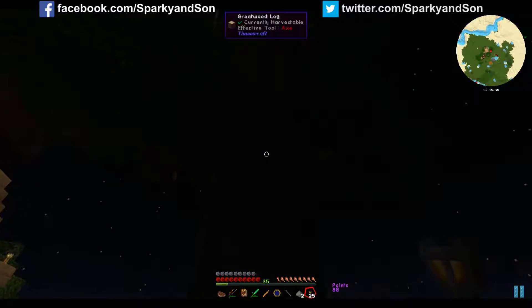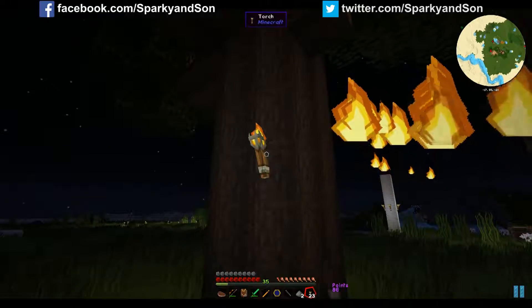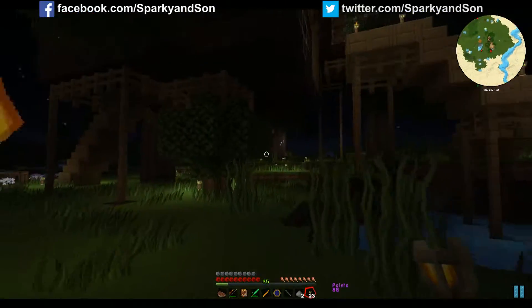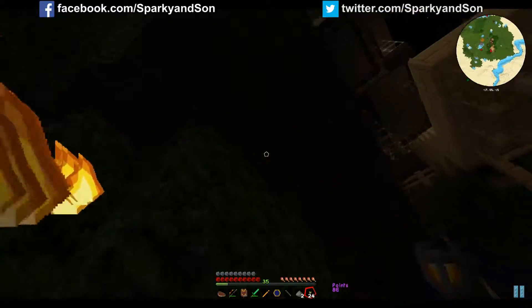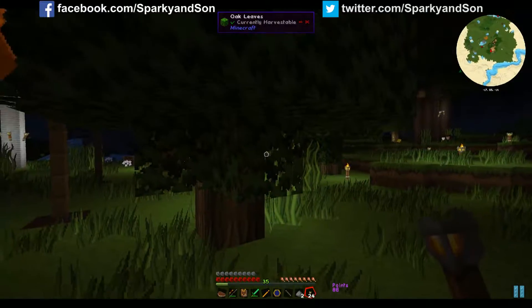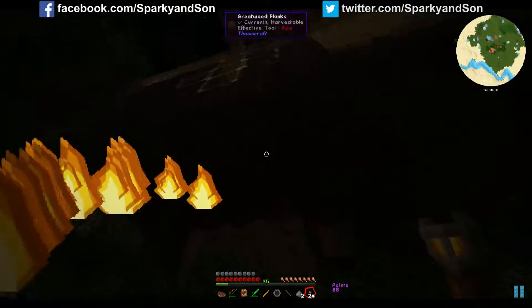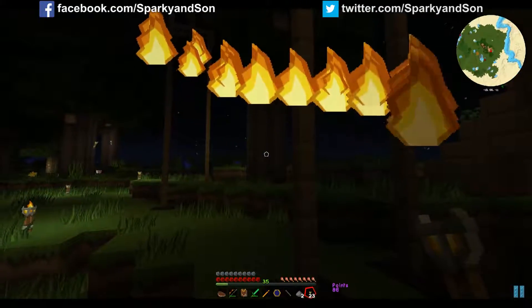I'm gonna try desperately hard to make sure that I don't ruin all of the lava that we'll want later on in the series. Why can't you put torches on leaves? That's just silly. I don't know. Why can I only pick up one bucket of water at a time? Because you've only got one bucket.